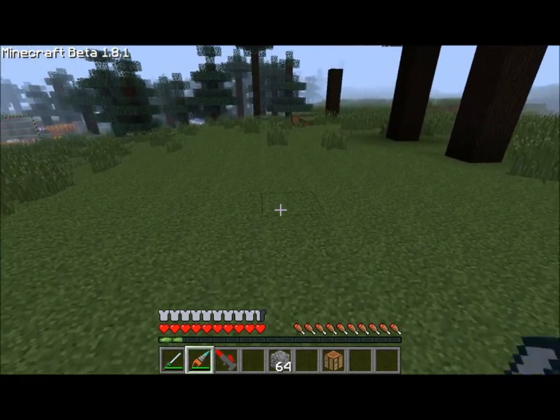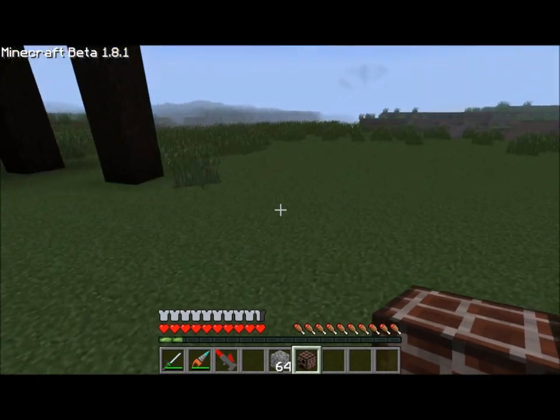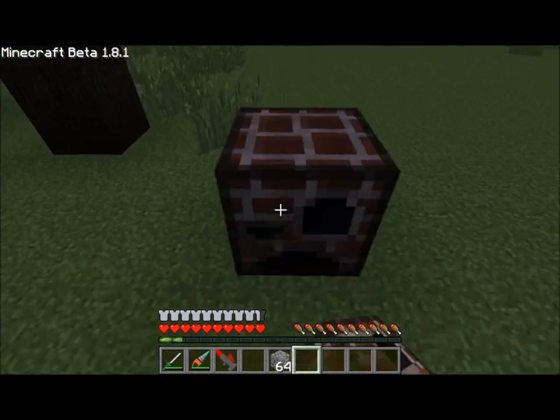This tutorial is going to cover wiring. Let's throw down a crafting table and place bricks in an outline like this. You'll see that we're given an alloy furnace. An alloy furnace is used in Red Power to create redstone wiring.